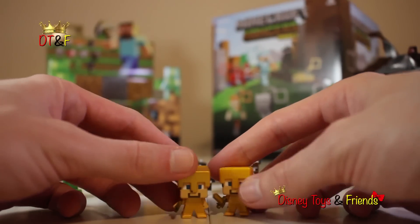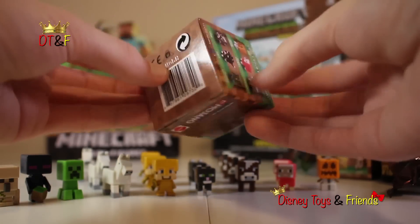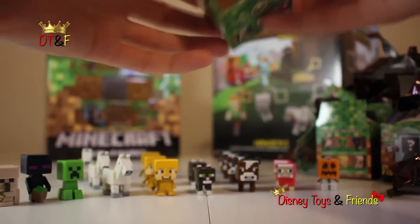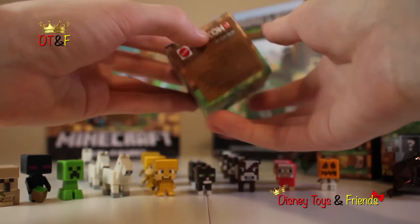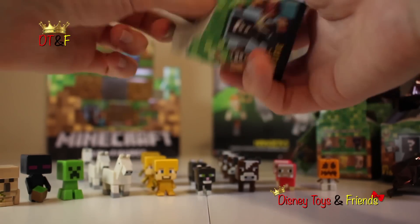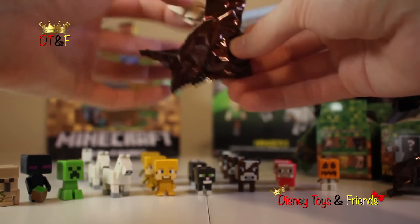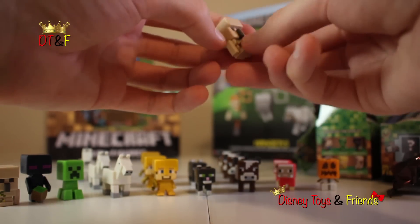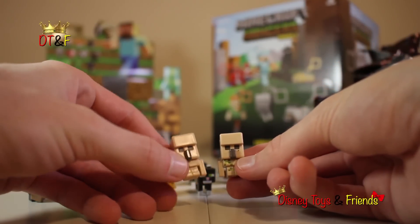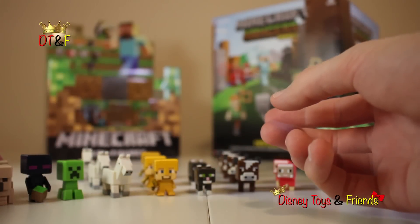Here we go — come on. We got three. That's twelve, three more. Here we go. Awesome, I dig this dude, so I'm cool with that. Iron golem — iron golem. There's more than one. Iron golem — you can create a duplicate army, that's what I call it.